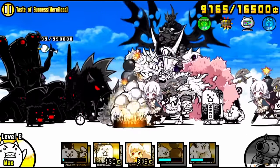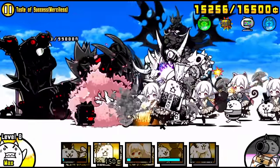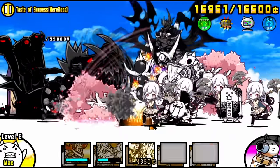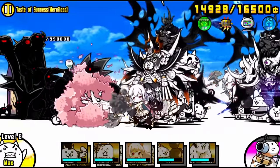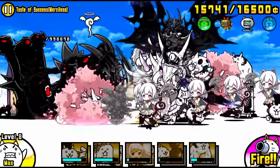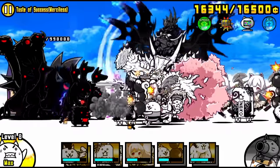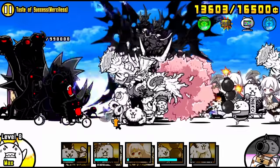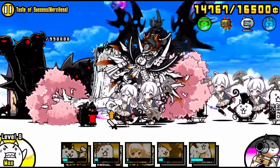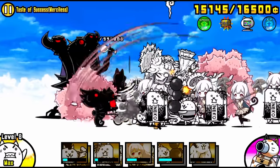But what if your Gacha lineup and Gacha units are just complete trash, and you have really no good Gacha units for the Manic Stages? Well, you're going to have to grind extremely hard, because in place of those very solid Gacha units, you will need level 30 Crazed Cats. Level 30 Crazed Cats can be obtained by reaching 3,650 user rank, so it's a pretty long way from Into the Future 3 and very grindy if you do not have good Gacha units. If you're wondering which Gacha units are good for the Manic Stages, I have made a video on that.